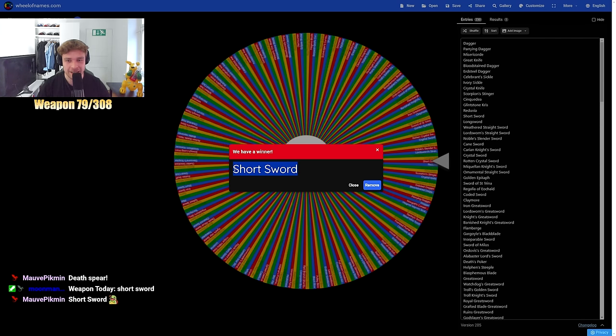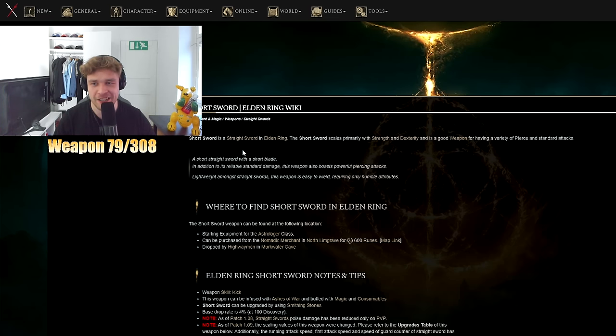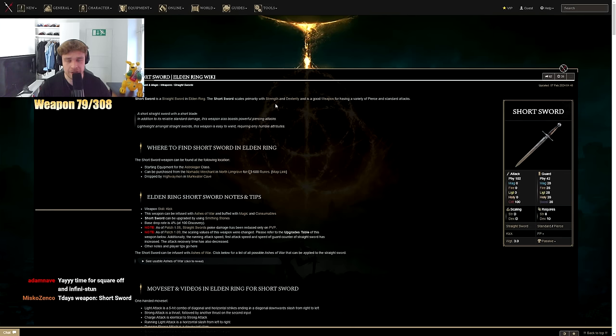This must be an amazing sword, right? Short Sword is a straight sword. Scales primarily with strength and dex. Weapon skill is Kick — best weapon skill in the game. It's a starting equipment for the Astrologer class.